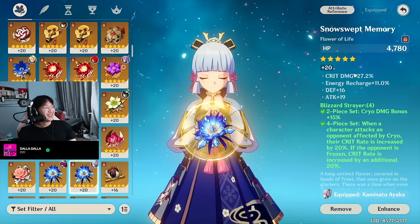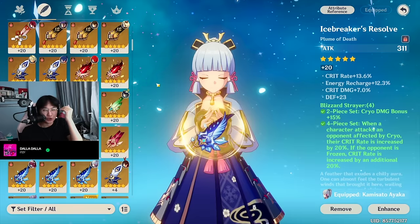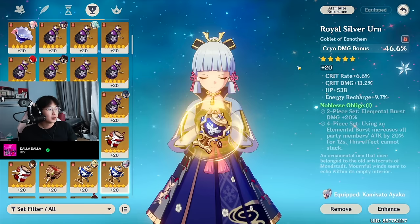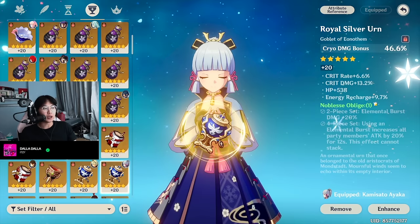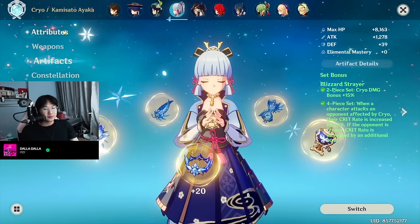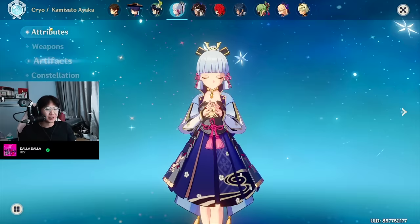Artifact breakdown: 27% crit damage, 11% ER on the flower. 30% crit rate, 12% ER on the feather — I do need that ER. I have higher crit value pieces, but ER is very important. People who play Ayaka with no ER — you guys have just built a bad Ayaka; you'll never get your burst back. Attack percent sands. Cryo damage goblet with ER — I sacrificed some crit for more ER. The circlet has 40 crit value. I hate playing Ayaka — I don't like this character — but she's pretty good. That's my Ayaka.